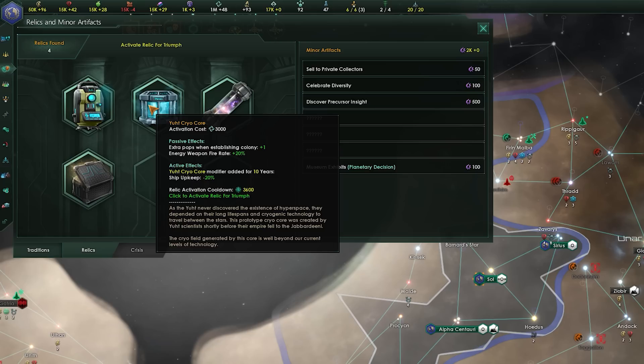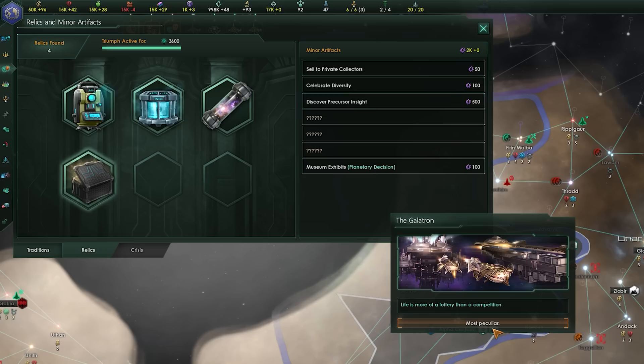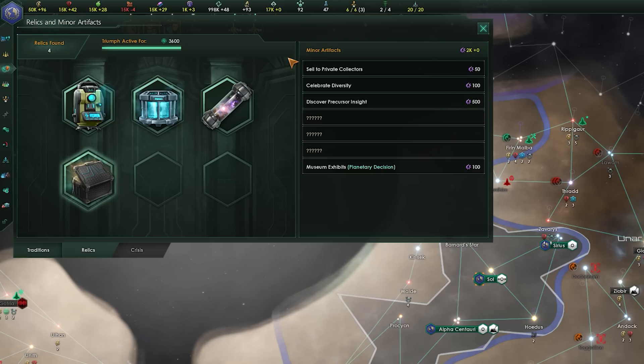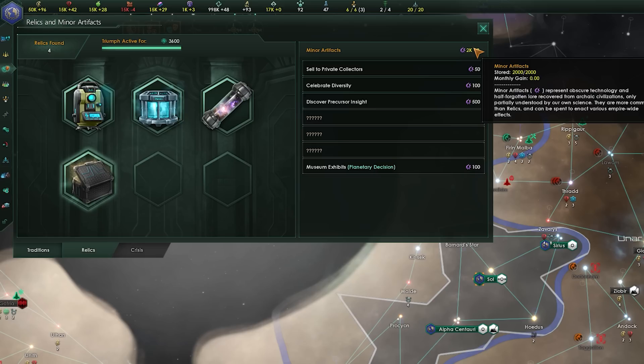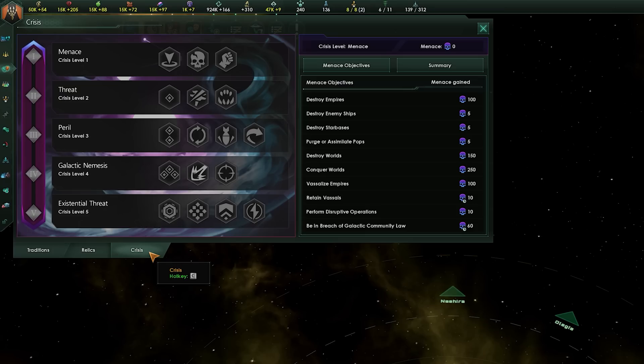The Relics tab shows any relics you've found. Relics are powerful items found by defeating giant aliens, completing event chains, excavations, and much more. Each has passive and active effects, with actives costing resources like unity to activate — check any you find to see if they can help you. You can also find minor artifacts, mainly from excavation sites but also events and projects. These are more common than relics and can be spent on actions to give your empire specific buffs, but they're still relatively rare so make sure you'll get use out of them before spending any.